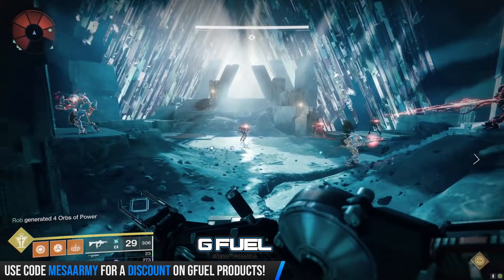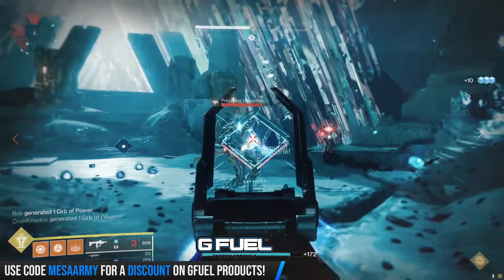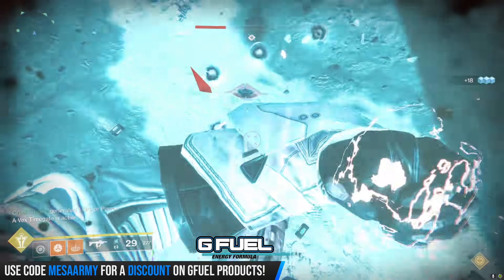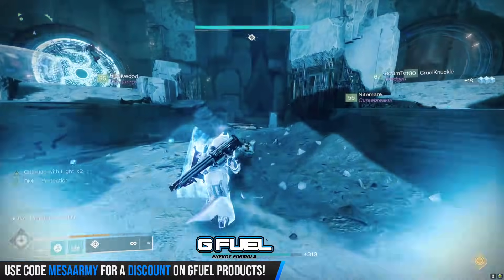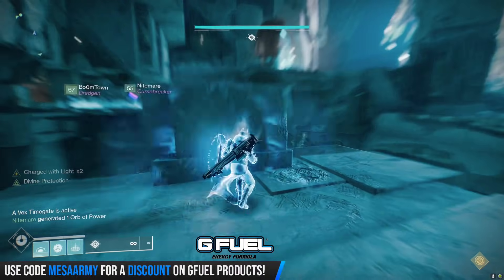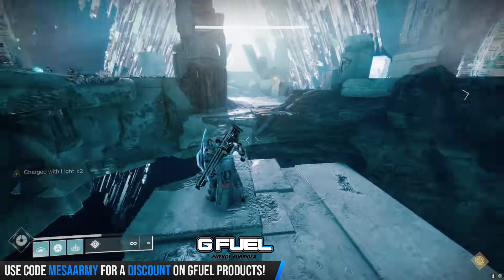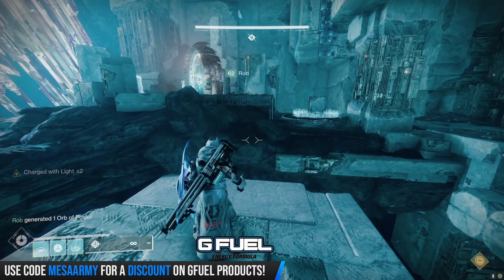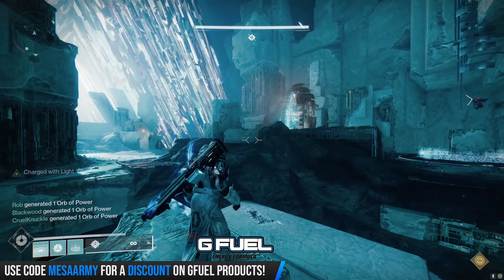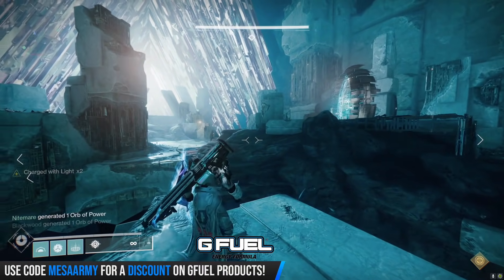Once I grab the relic, the others are opening up the portals to Mars or Venus. I'm going to grab the relic, stand in the middle, and wait for the callout to see where I am going — am I going to Mars or am I going to Venus? You will also need overload rounds for this encounter. I would recommend a submachine gun with overload rounds. You might want to use Witherhorde, and I personally like to have a machine gun — the Commemoration from the Deep Stone Crypt Raid.